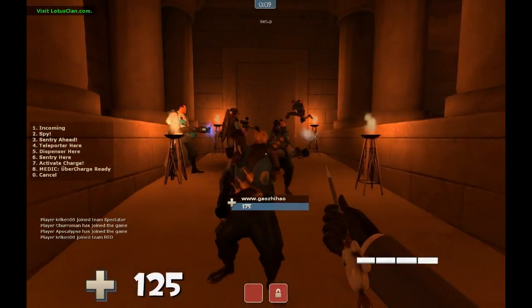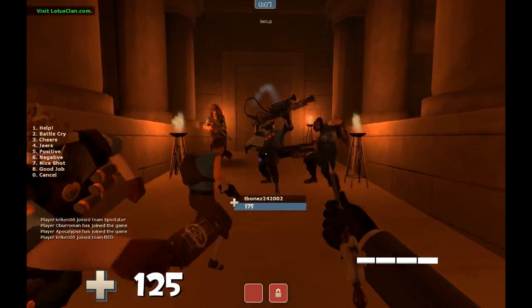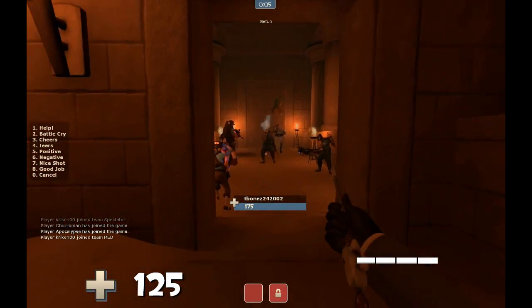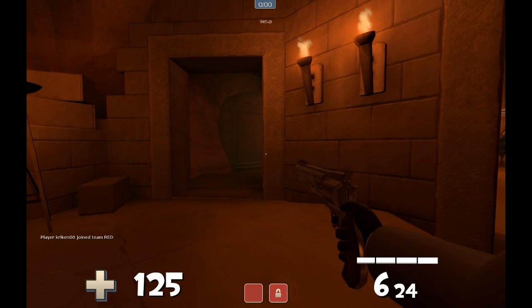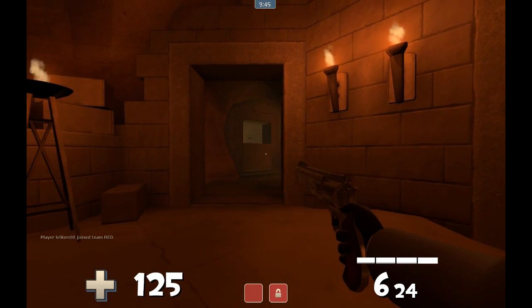Hey guys, back finally with a Euro commentary. As you can see, I am using the Wing Prick. It doesn't function any differently — it just looks like a voodoo pin instead of a Saharan dagger.